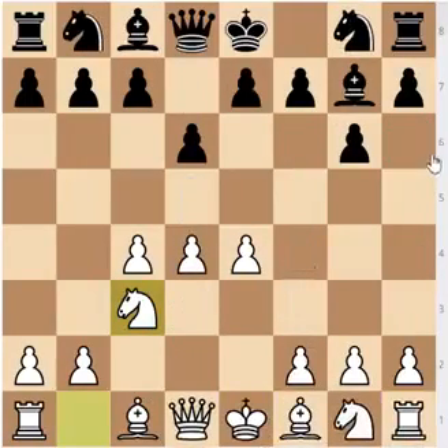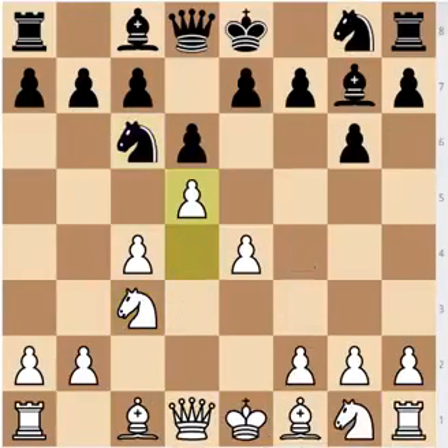So after Nc3 — the Averbach system — Nc6 could be punished with the move d5. Of course the position isn't losing for Black, but it's much easier to play for White. Why would you want to move your knight around the board if you don't have to?